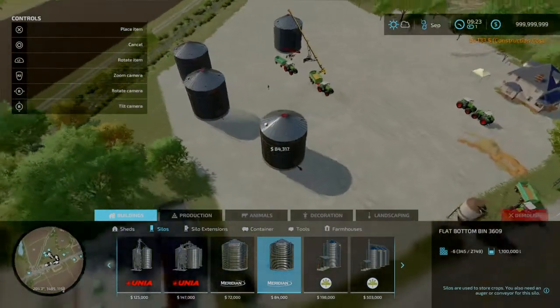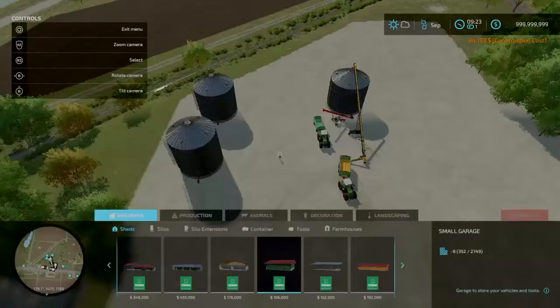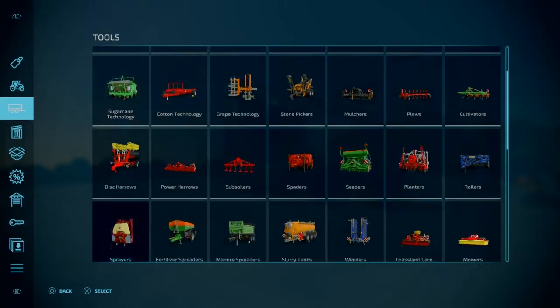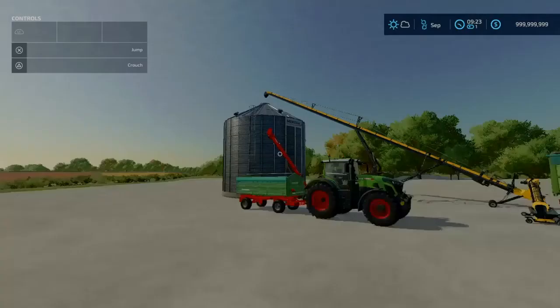We are in build mode. If you don't know how to get to it: on console you can hit L1 and the shop button and open it up, or you can come into your shop menu, go down to the three lines, and go to Construction. That's how you get in here if you didn't know.